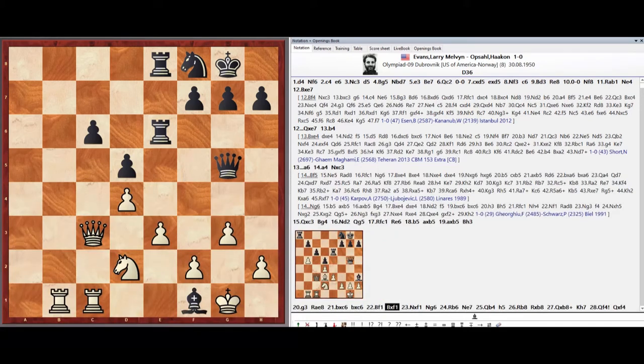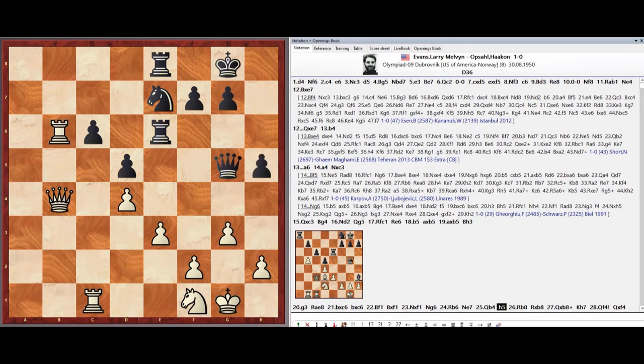Pawn takes c6, Knight takes f1, Knight g6, Rook b6, Knight e7, Queen b4, Pawn h5, Rook b8.